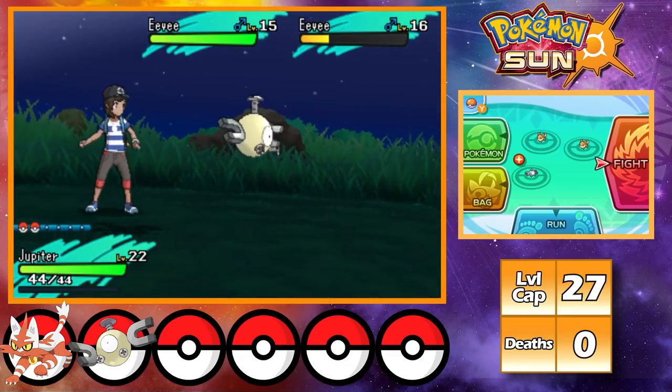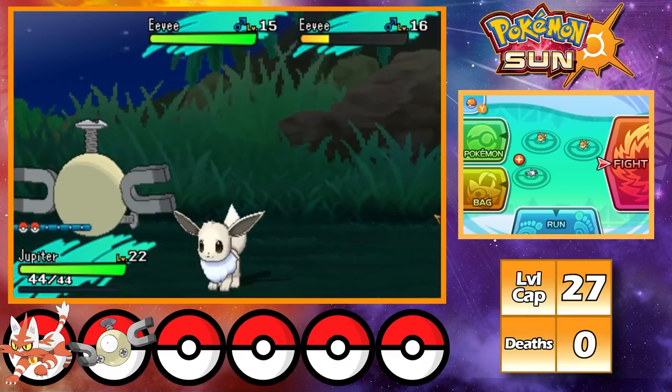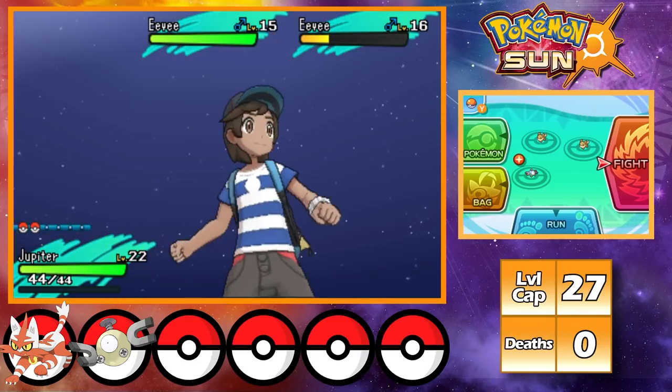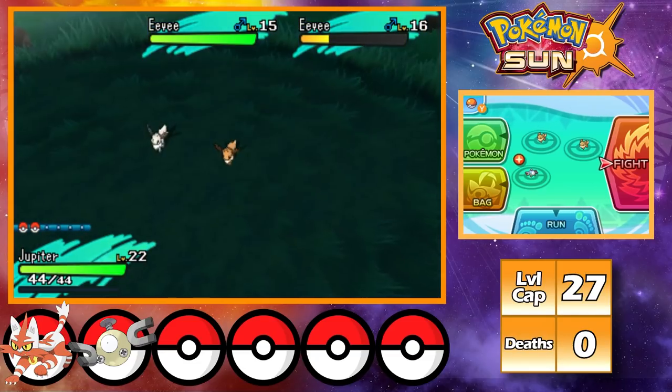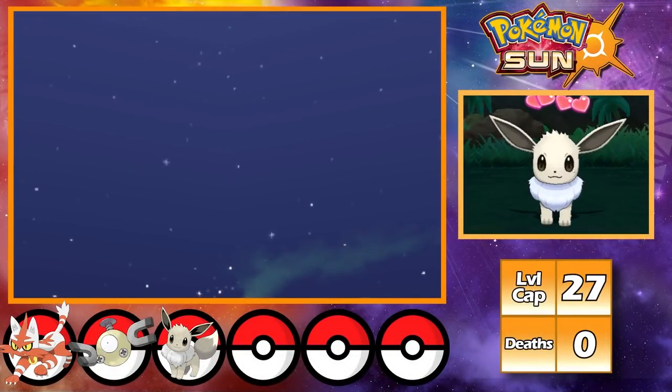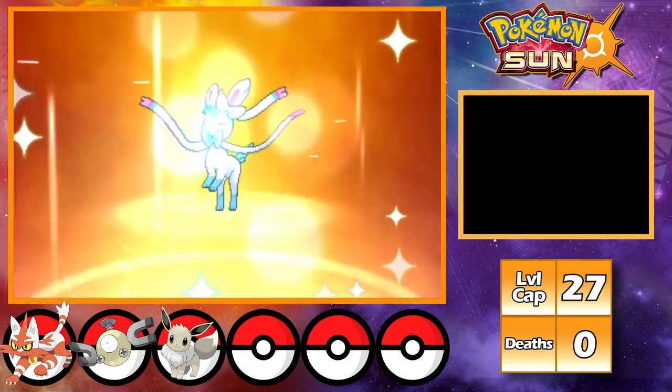Shiny Eevee! After catching Eevee, I name him Juno, then find out his nature is Serious, which is one of the neutral ones. Now I start to work on raising Eevee's affection, and after I finish doing that, my Eevee evolves into Sylveon.